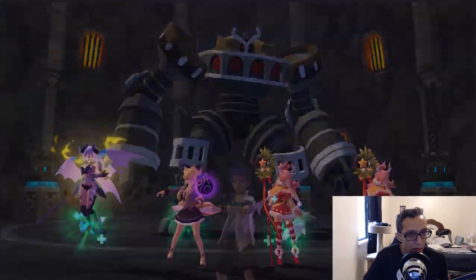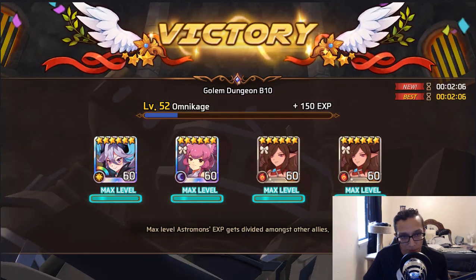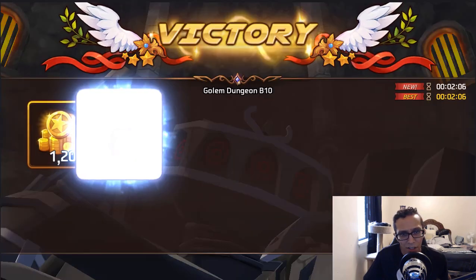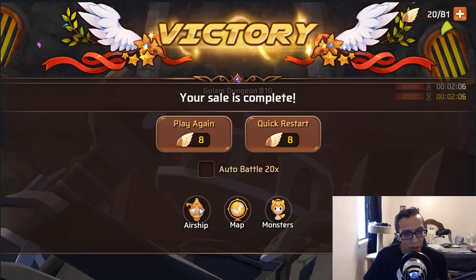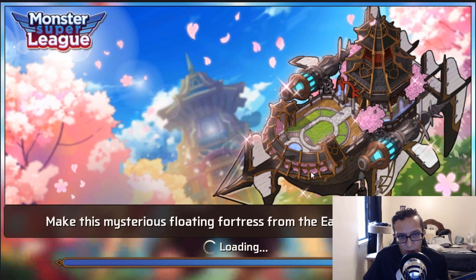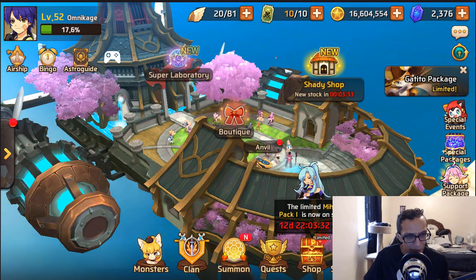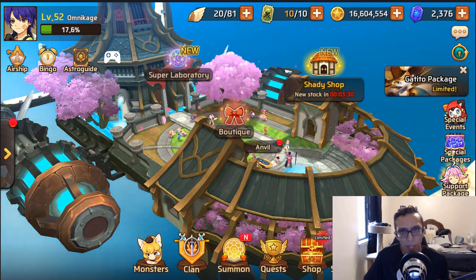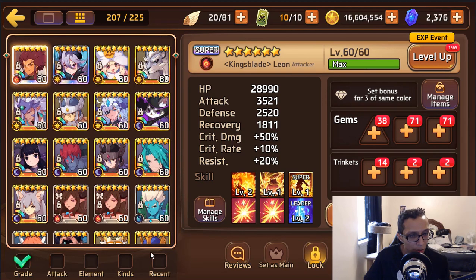Yeah, this is definitely bottlenecking your runs. Those animations are atrocious, but it took you two minutes to do that run — 10 out of 10 safe, but I'm sure you can get that down, especially with a light succubus you already have super-evo'd and two evo 2 Persephones. Your time wasn't amazing — it's okay — but I wouldn't recommend doing B10 with that team, because in two minutes you could do two runs of B8.